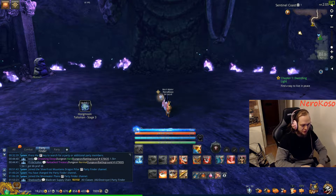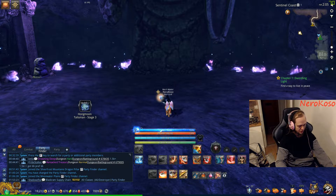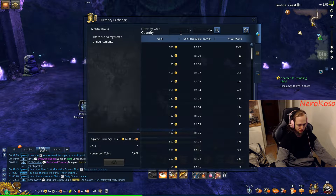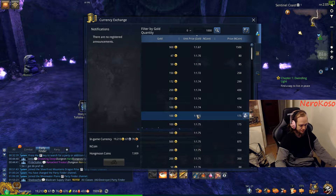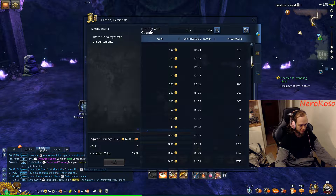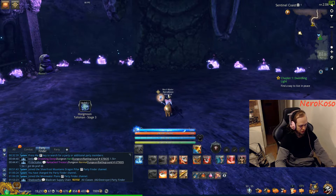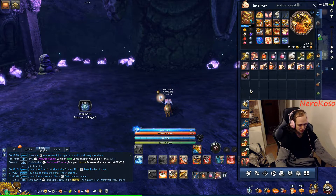I kind of forgot to mention in episode 1 that HM coins are really good value at the moment, so if you have any gold you should definitely get some HM coins now and not later on, because as soon as there is some kind of RNG box or trove, the ratio will just go really bad. That's one tip I forgot to say in episode 1.